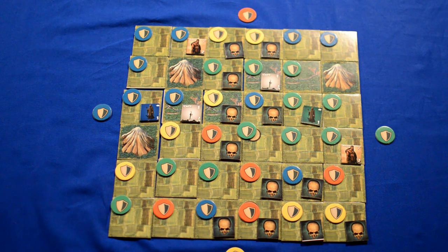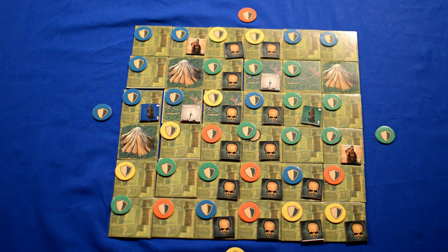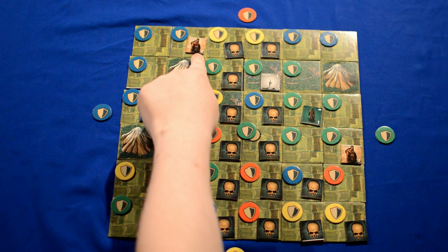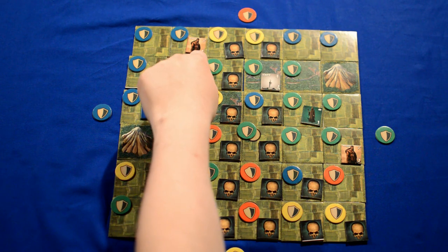Blue will now start his second turn with the plague phase, where the plague spreads to other areas — to here, as well as here, and to here. Now blue moves on to the support phase. During the support phase, all heroes with a box around the strength number on their counter must be supported by the territory they occupy. For example, this peasant requires two areas in order to support it. Blue's domain stretches across these five tiles, so the two required to support this peasant is taken care of.